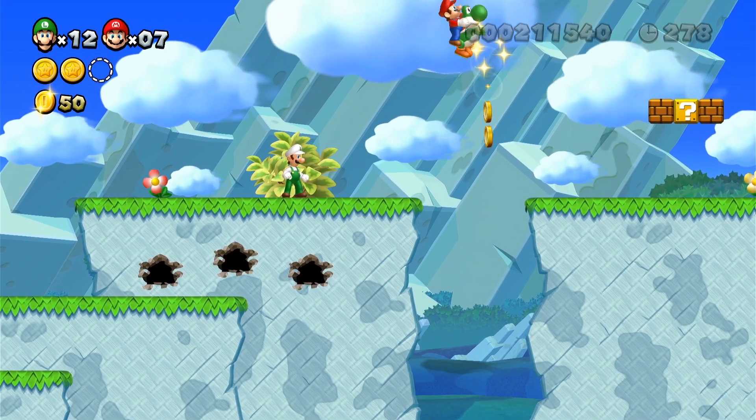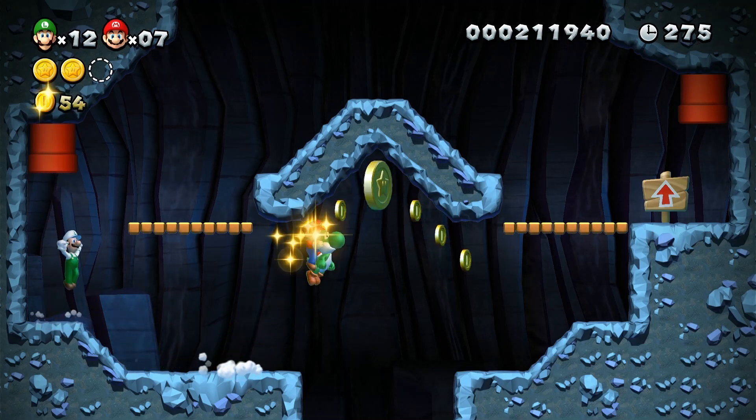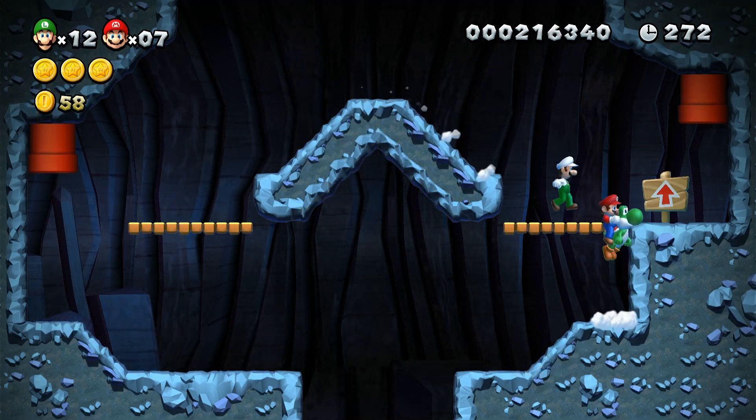The third Star Coin is hidden between these two platforms. Jump down to enter a pipe. Jump to get the Star Coin like so, and then enter the pipe to your right.